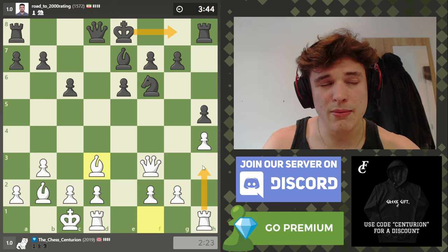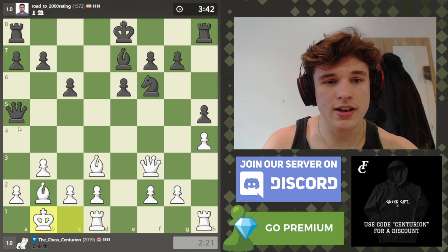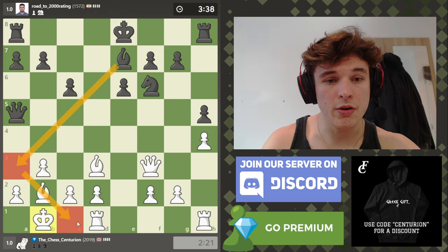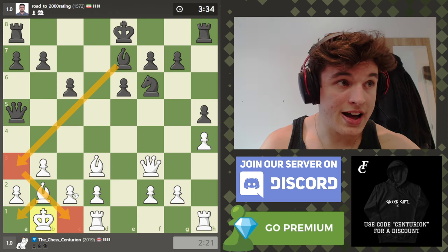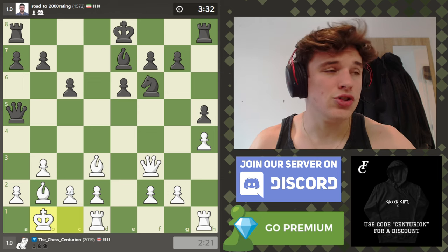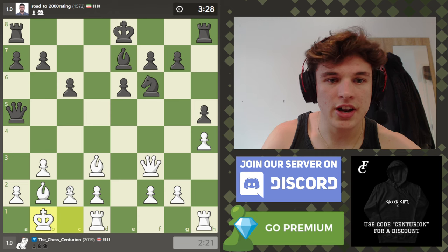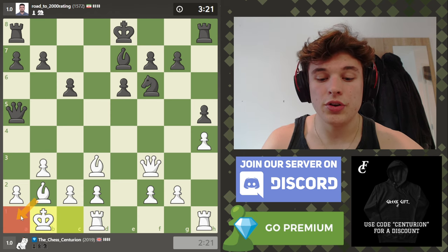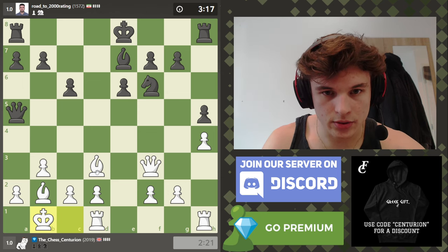I'm expecting queen a5, which threatens the a2 pawn but also threatens bishop to a3, trading the bishops. Bishop to a5 is basically always met with king to b1, so that if bishop a3 you can play bishop to a1. Good thing to know if you want to play this opening — it's a strange opening but it's quite fun. I'm going to go bishop d3, just set up the snipers against my opponent's position. The bishop defends the dark squares very nicely, so you do not need to worry.